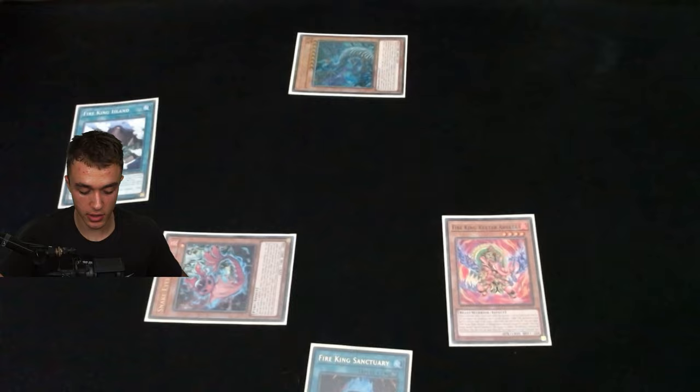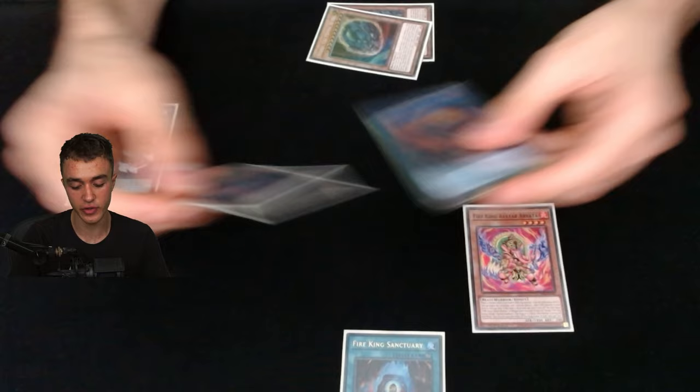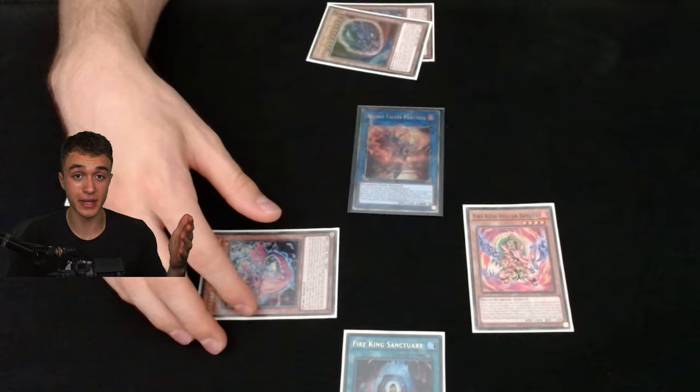Go Link Ribo effect, engrave, summon, then make Heat Soul as a link three. This board might look underwhelming but it's actually pretty good — it plays around a lot of stuff. Some people ask why not link off into Amble Whale or Appliancé: because if you make Amble Whale they can fuse off those two and you have nothing, no interruptions. If you make Appliancé they can just Change of Heart, Mind Control, Econ — take it and you did nothing basically.